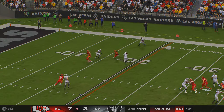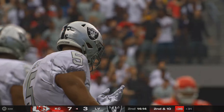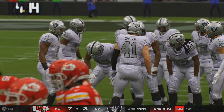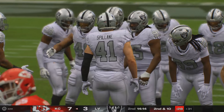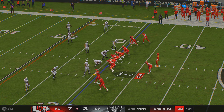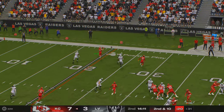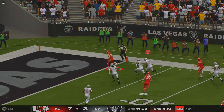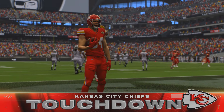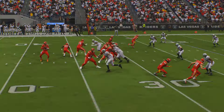Shotgun snap to Mahomes — that's nearly a turnover, but it's incomplete. Fortunate to retain possession at second down. Throwing now is Mahomes — Watson has it, right side, and all the way in for a Kansas City touchdown! Justin Watson, 31 yards, and the Chiefs add six to their lead.